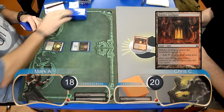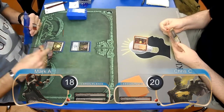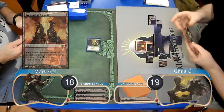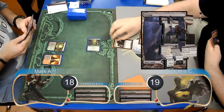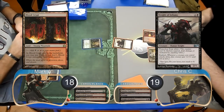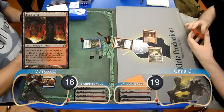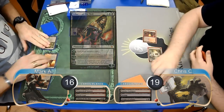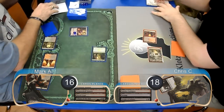Chris put a Rakdos Guildgate into play and passed. Mark laid down a Dragon Skull Summit and attacked with his Shaman, taking Chris to 19. Chris then put a Swamp into play and played a Knight of Infamy. Mark played a Blood Crypt untapped, going down to 16, and played a Liliana of the Veil, forcing Chris to sacrifice his Knight. He attacked with his Shaman again, taking Chris to 18.